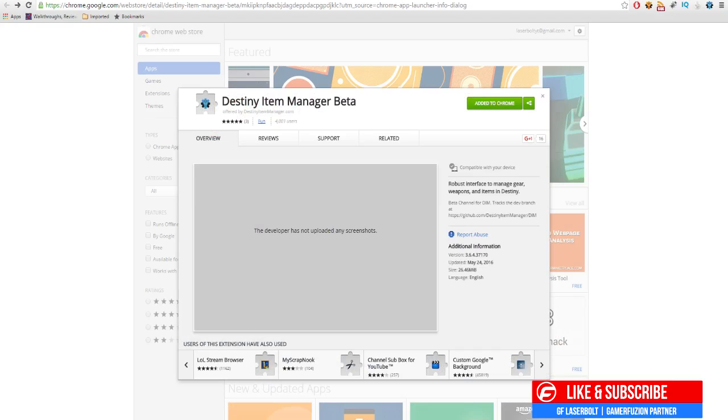Today I'm going to show you how to figure out what gear you're currently missing to achieve that goal. Here's what you're going to want to do: go download Chrome if you don't have it already — I'm pretty sure the majority of you guys already have Chrome. Then go to Destiny Item Manager Beta. There is a regular Destiny Item Manager, but you want to make sure you download the beta, because the beta is the one that gives you the ability to check if you have tier 12 gear.